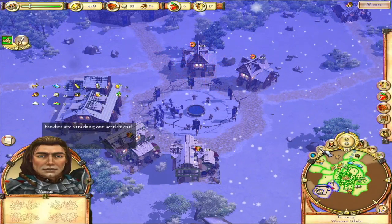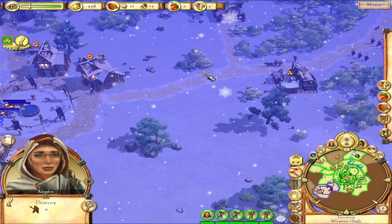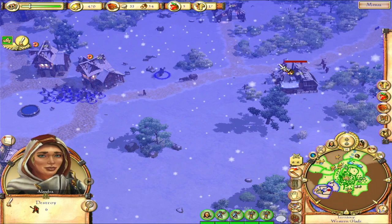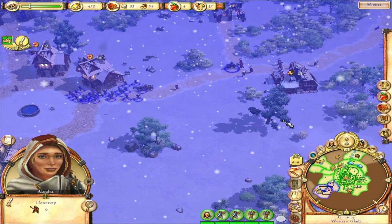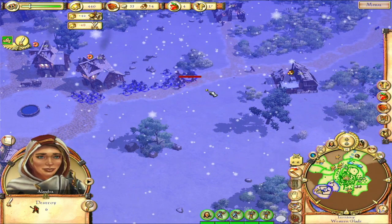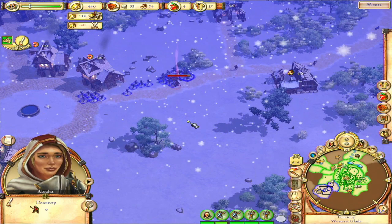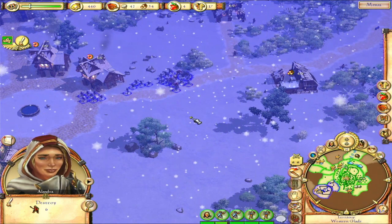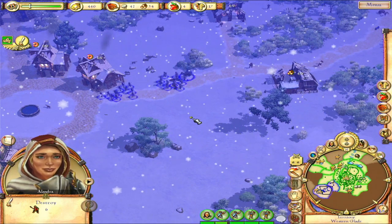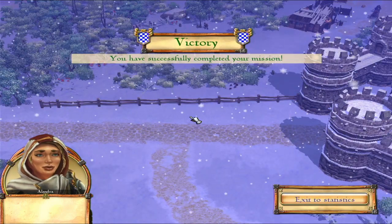Bandits are attacking our settlement! Click the crossed-swords button to select all of your army. We've got archers and soldiers, so this should go quickly. If enemies are nearby, soldiers will automatically engage them when close enough. The bandit camps have been destroyed.